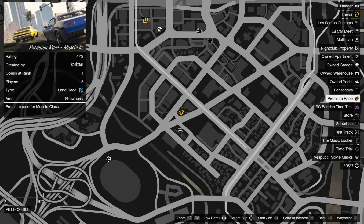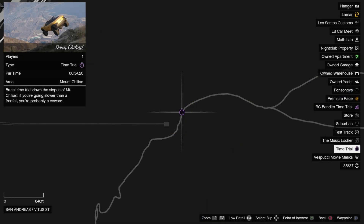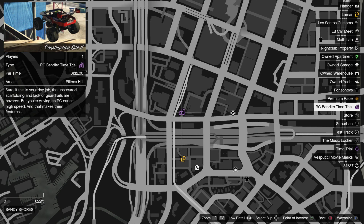The premium race this week is Muscle Inn, which is an old-style lap race in the city for the Muscle class. If you want to give yourself the best chance to win here, you'll need to take the Dominator ASP. The regular time trial this week is Down Chilliad, which is a hateful time trial that should be ignored, with the RC time trial being Construction Site 2.